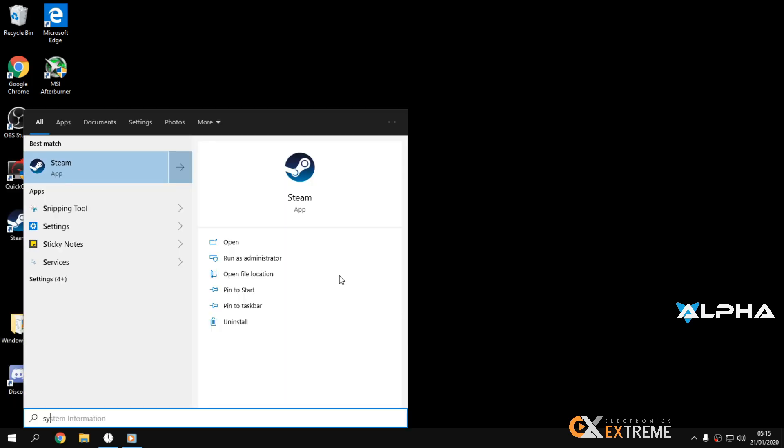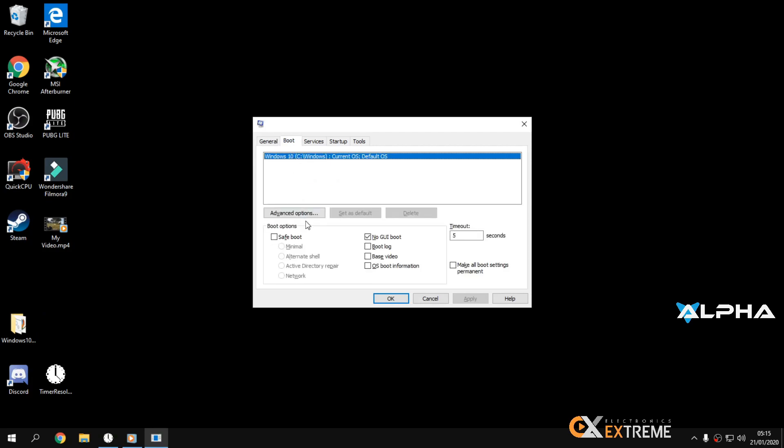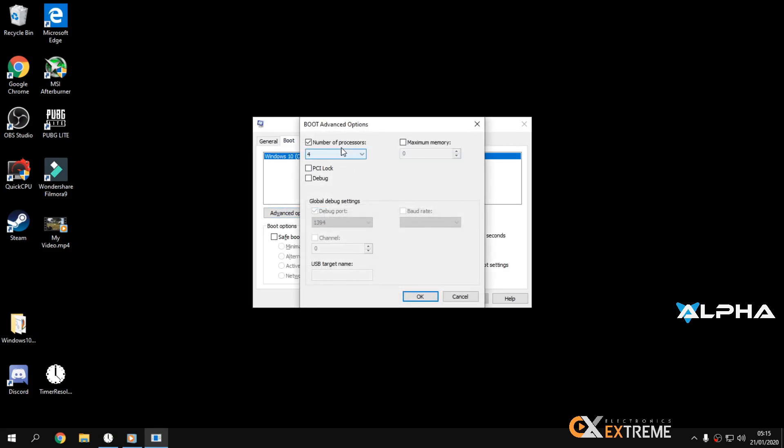Go to System Config, then go to Boot, then Advanced. Set the number of processors to the highest value — set it to high for 4, or high for 0. Some setups have 0 at the end; pick the biggest number available. Then click OK.